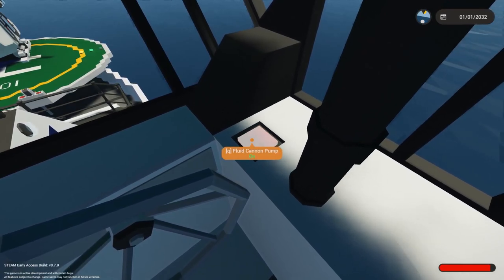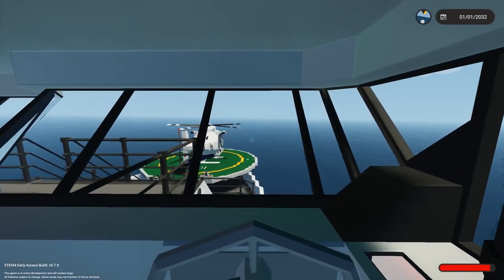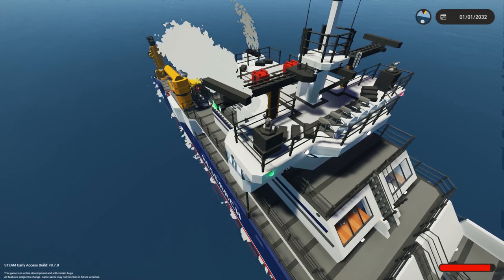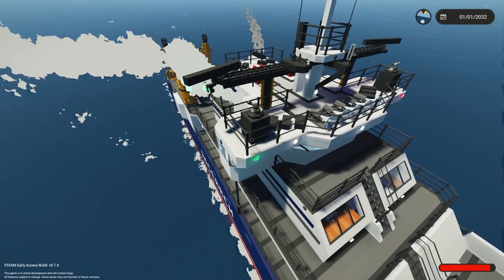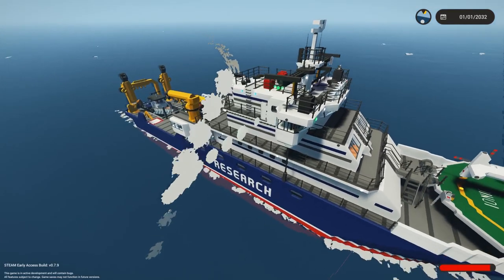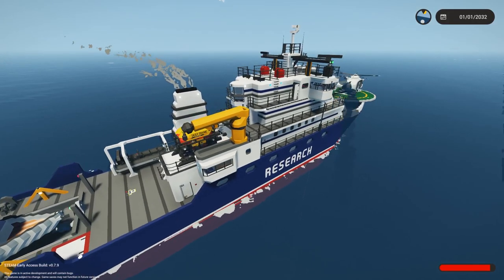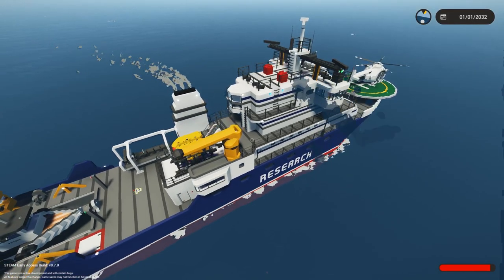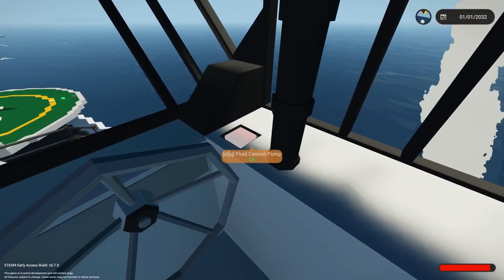What does this button do? Fluid cannon pump on. I've actually never tried this. There's no buttons to explain how to use this. I figured it out — we actually have a water cannon! So if that Megalodon bothers us too much, I doubt water is really going to scare it away, but at least we have something to try. It's kind of just spitting out water, a little bit glitchy. Let's turn this off in case it wastes battery power.